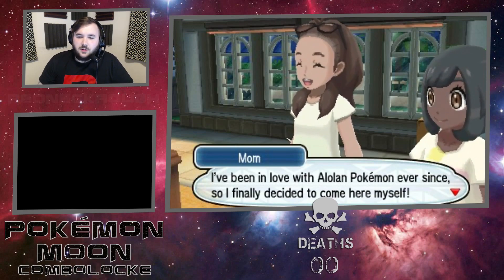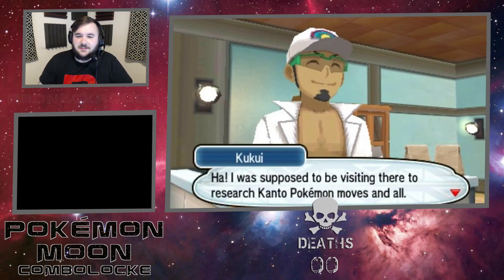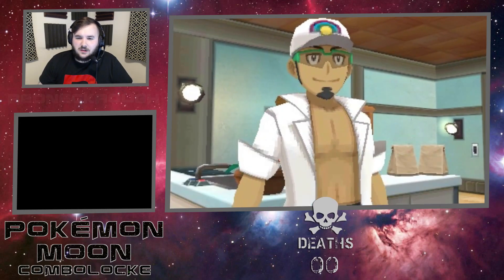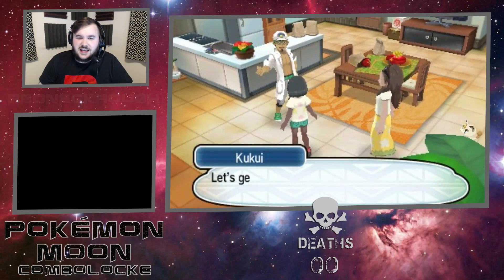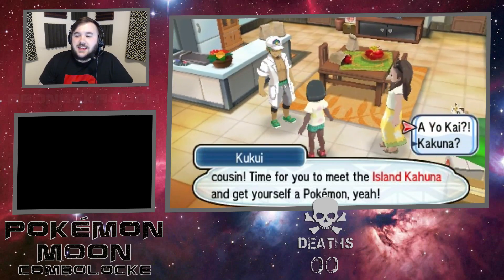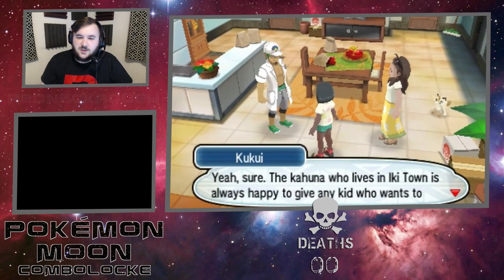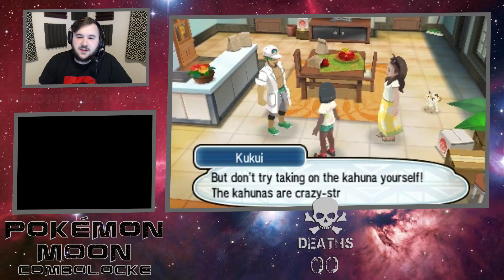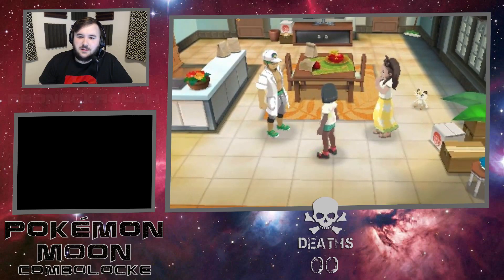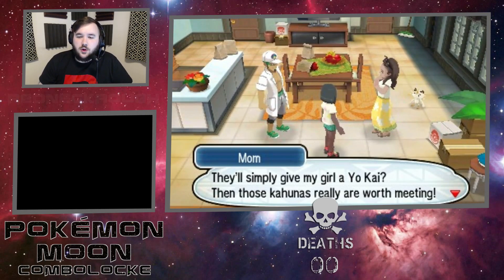I've been in love with Alolan Pokemon ever since, so I finally decided to come here myself. I was supposed to be visiting there to research Kanto Pokemon moves, and all I thought I knew about battling those Kanto gym leaders proved me wrong. Hey now, Sharkeisha! Let's go move on to the next town over - it's time for you to meet the Island Kahuna and get yourself a Pokemon. Let's try to get to Ikitown. The Kahuna is crazy strong - they're unbeatable folks. Don't simply try checking the Kahuna on yourself.